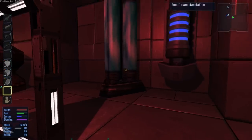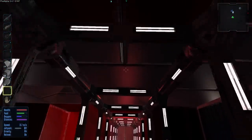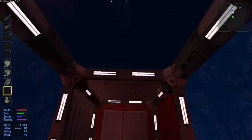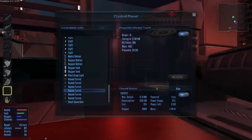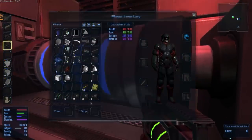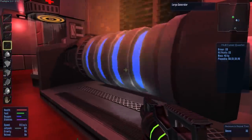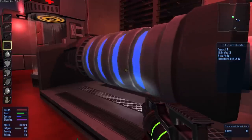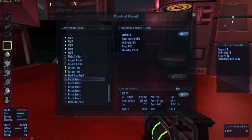I wonder if you can only use one generator at a time, or if turning one on turns them all on. Maybe you can't use two separate generators together, which means I'll have to take one apart. Let's give it a shot — and it is! Wow, it's more than enough. One small generator is running the entire base with 22 power usage, and I think we're crafting at the moment too.